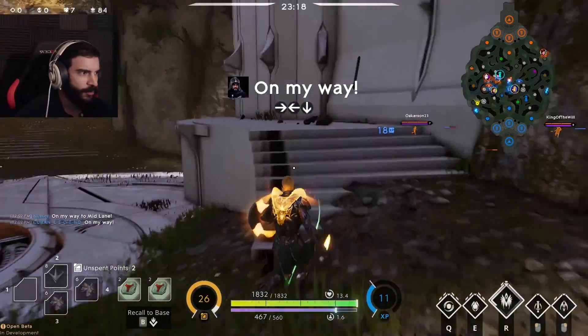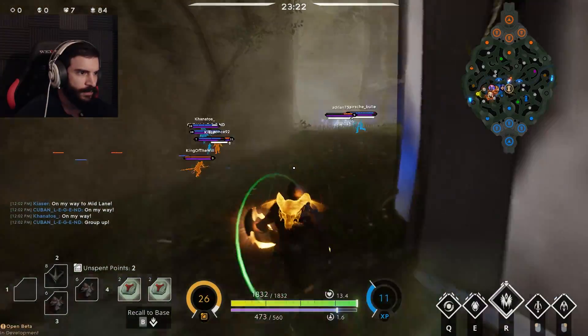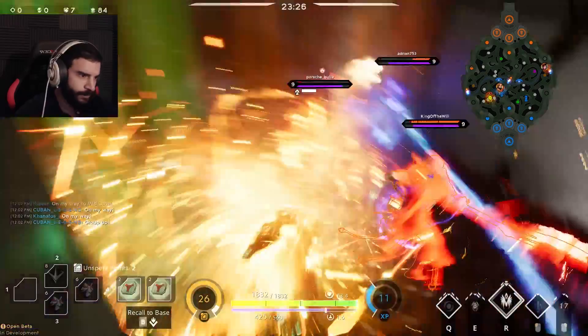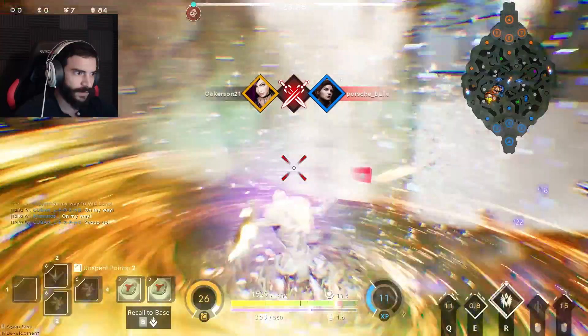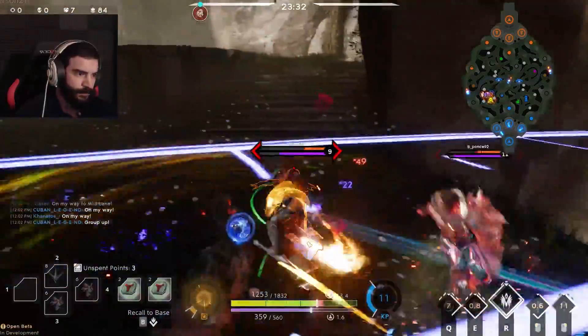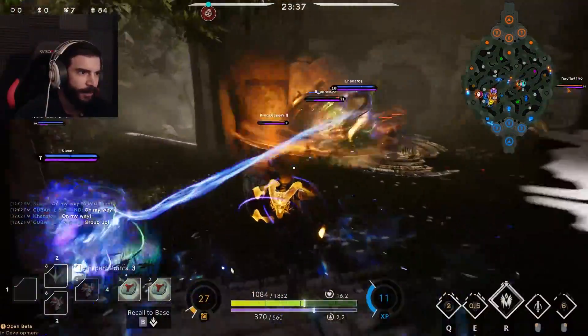We're gonna go help them out real quick — probably won't push. Okay she's getting saucy here. Can't see anything, but I can see where I'm getting hit from. Nice! Good try on that ult — let's go back in and help out Greystone. Try to body block all these people.